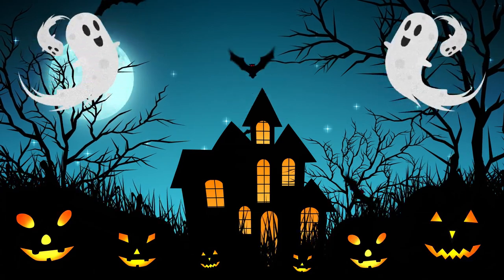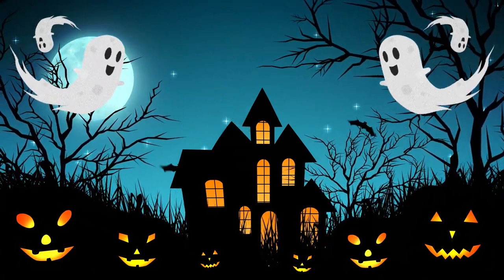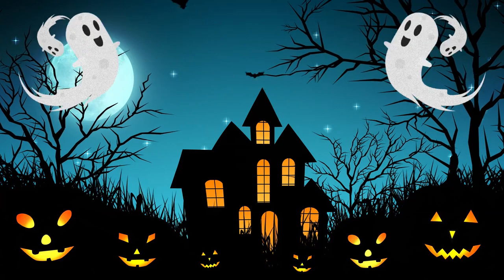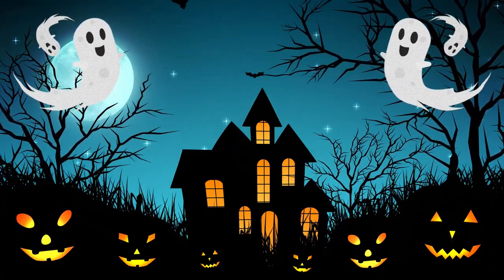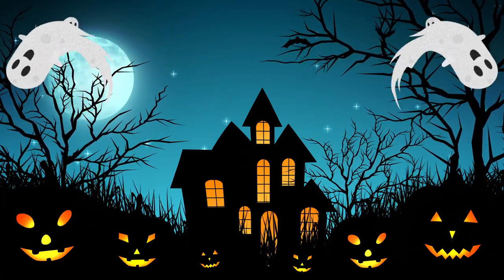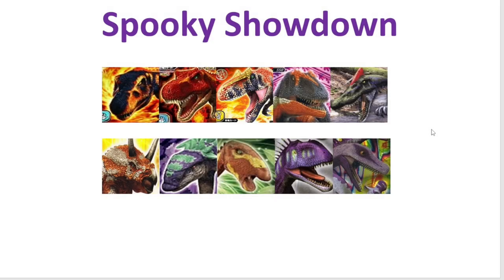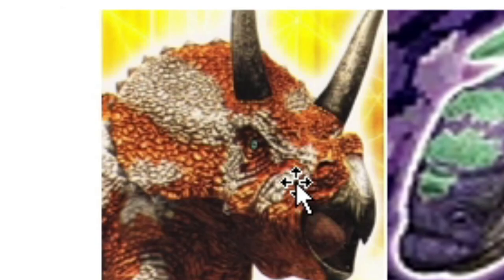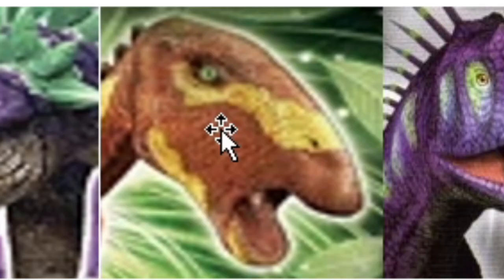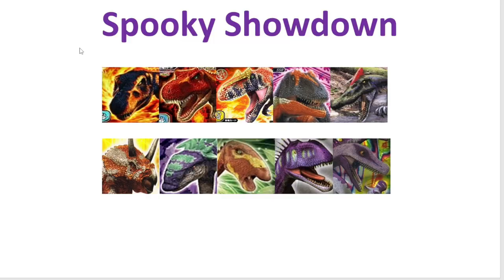Hello everybody, welcome to the 2020 free iteration of the Spooky Showdown! We're doing things slightly differently this year — normally I've done this tournament around Halloween, but this time we're kicking it off at the start of October. A couple of days ago I posted a poll asking you spectators what dinosaurs you'd like to see. By popular demand, the 10 dinosaurs are: Black T-Rex, Normal T-Rex, Saurophaganax, Eococaria, Irritator, Diceratops (now known as Nedoceratops), Gastonia, Lansusaurus, Sejuangasaurus, and Eoraptor.